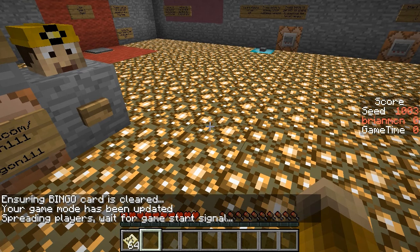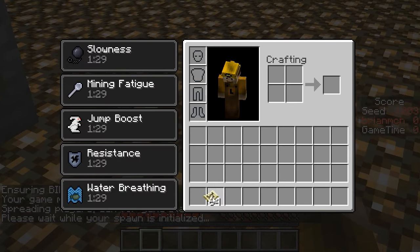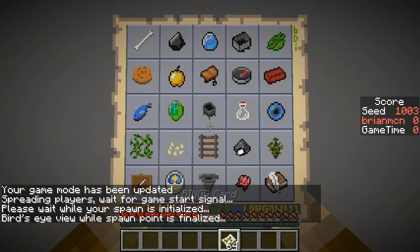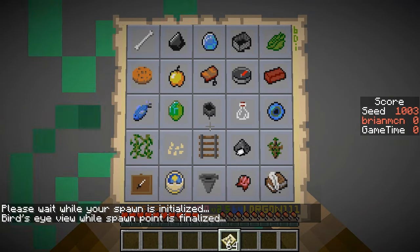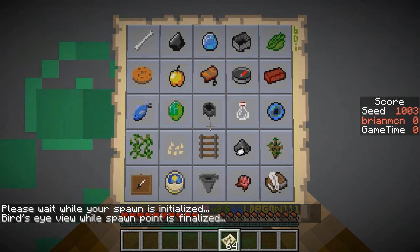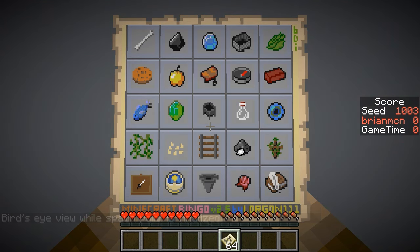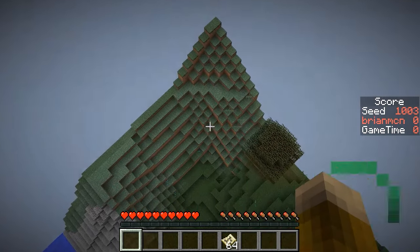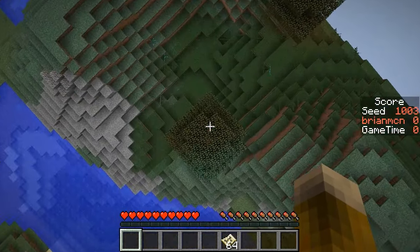I don't remember right now what the spawn point for this area looked like. There's only one of the jungle items on here if I remember correctly. Yeah, there's cookies but there is no watermelon, so we don't have to go hunting for that. A fish I'll try to get from the surface, and a cactus could be an easy thing from the surface. We'll be looking for brown mushrooms but not red ones, because there's no mushroom stew.